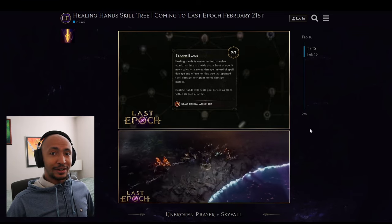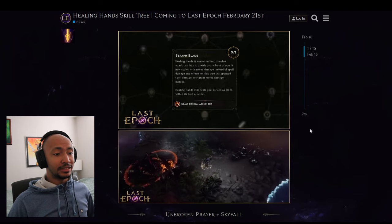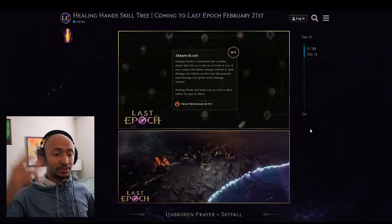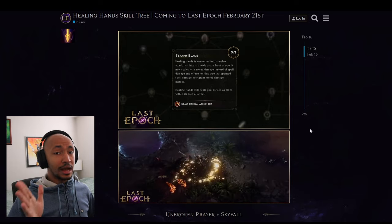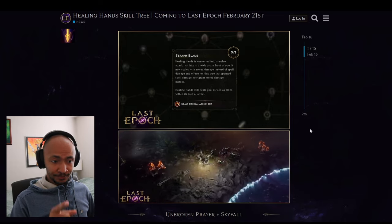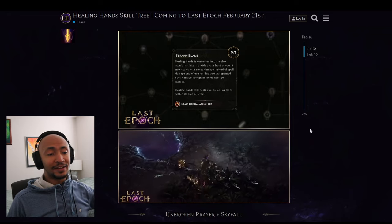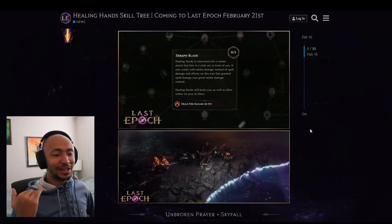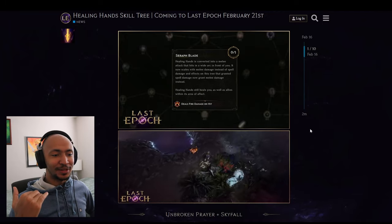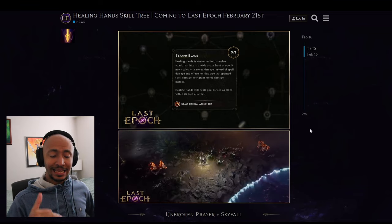Seraph Blade turns Healing Hands into a melee skill itself instead of just casting it on melee. You can also turn it into a melee fire skill, enabling a righteous two-hand Paladin mace build — there's a lot of fire damage synergy in this tree.